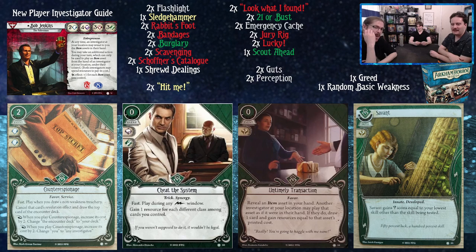Savant: gains wild icons equal to your lowest skill other than the skill being tested. On a brain test this commits for four brain, and on other tests it commits for three — realistically this is mostly a four-brain card, though occasionally you want to trigger Scavenging or crush something with your sledgehammer. One experience for three wilds is fine, and it's a card you'll see in a lot of rogue decks as great filler — with four brain you're now testing at five.